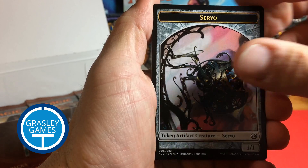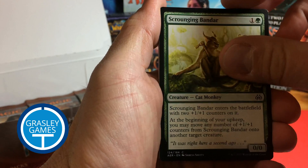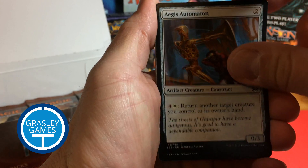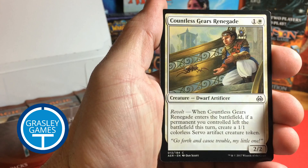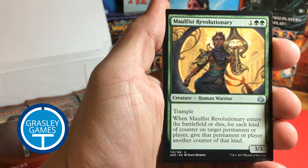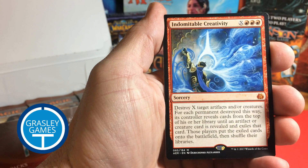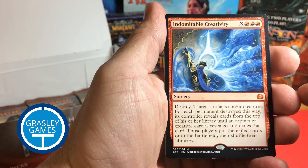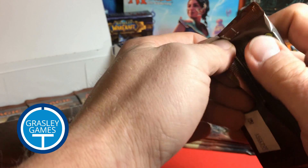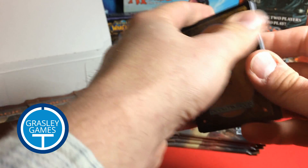We'll start with a Servo — this is my favorite of the Servo Tokens. Caught in the Brights. Precise Strike. Aether Swooper. Scrounging Bandar — quite a few of those now. Cruel Finality. High Spire Infusion. Aegis Automaton. Implement of Ferocity. Countless Gears Renegade. Implement of Malice. Gifted Aetherborn. Malfist Revolutionary. Thopter Arrest. Indomitable Creativity — that is a Mythic, although not a spectacular Mythic. It has a lot of text. And a Forest. Well, that's two Mythics: one great, one okay.